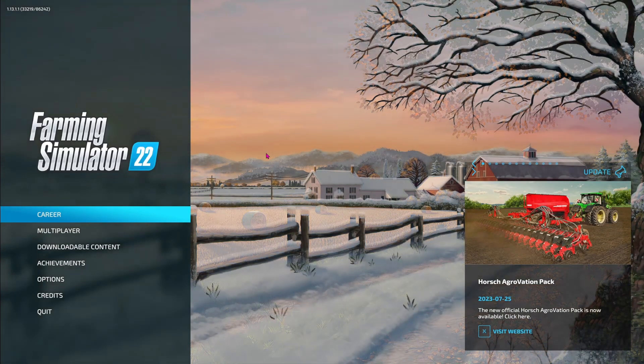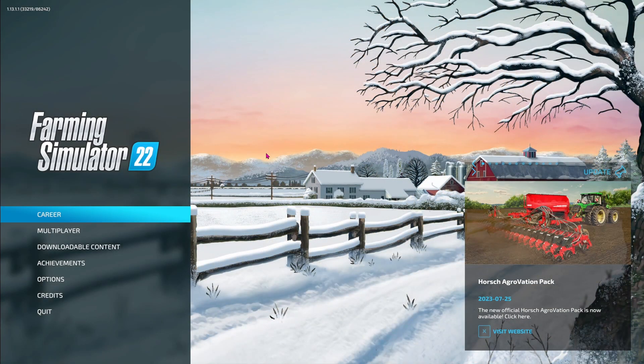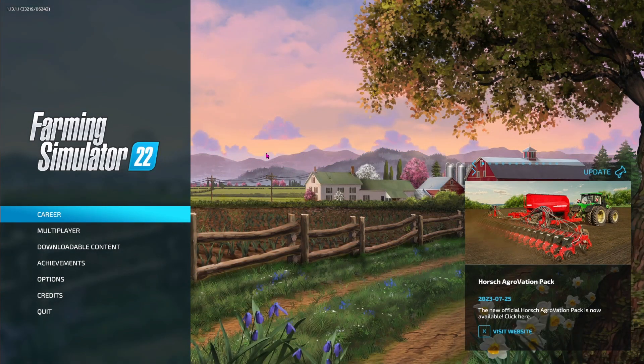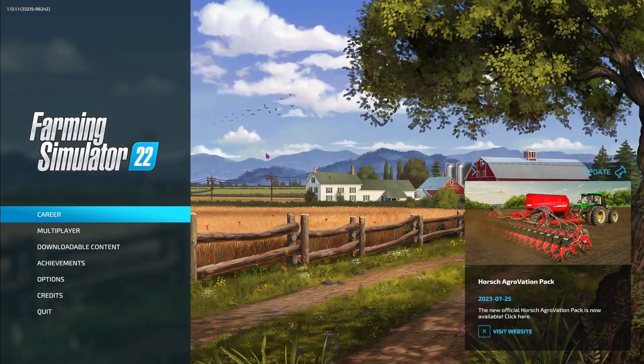Cotton is a particular crop that requires lots of time to grow and specialized equipment to harvest and transport. However, under the right conditions profit can be high. There are also several factories in a production chain that can be utilized to increase profit even more. This video will show you how to do all of that, and be sure to stick around until the end for a bonus tip you won't want to miss.